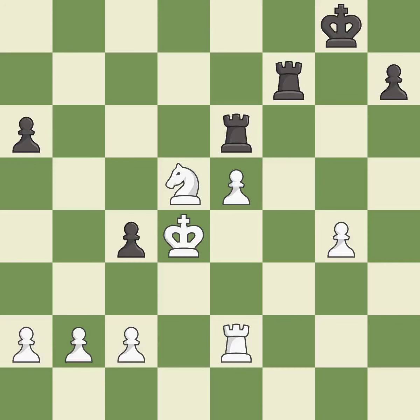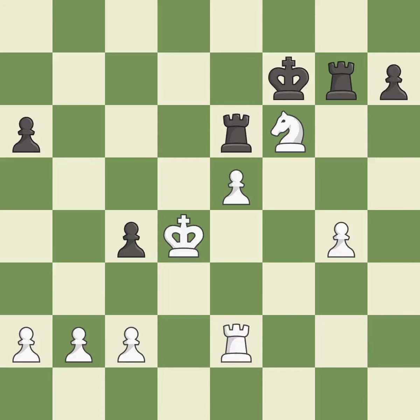Recaptures — it is best. This threatens to create a passed pawn — it is best. This defends the attacked pawn. This prevents the opponent from being able to create a passed pawn — it is best. This steps away from the checking knight — it is best. This overlooks an opportunity to take an open file with a rook — it is an inaccuracy. This ignores an opportunity to threaten winning a pawn — it is a mistake.